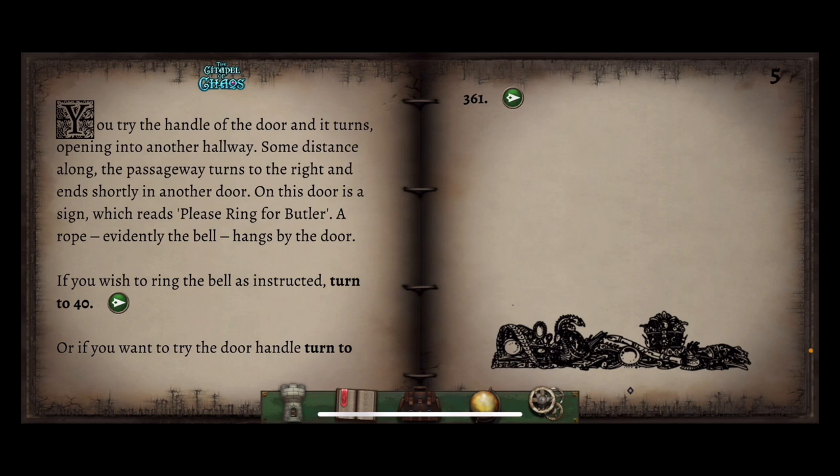You try the handle of the door and it turns, opening into another hallway. Some distance along the passageway turns to the right and ends shortly in another door. On this door is a sign which reads: Please ring for butler. A rope — evidently a bell — hangs by the door. If you wish to ring the bell as instructed, turn to 40, or if you want to try the door handle, turn to 361. If we ring for the butler our stealth wouldn't really be very stealthy — however we did know the password, so they probably think we're meant to be there. It might be that knowing the password was very important for what we did with the fire pit group outside. Let's ring the bell.